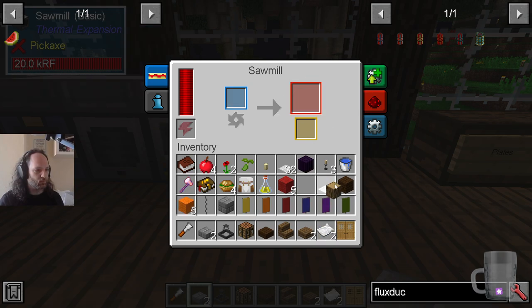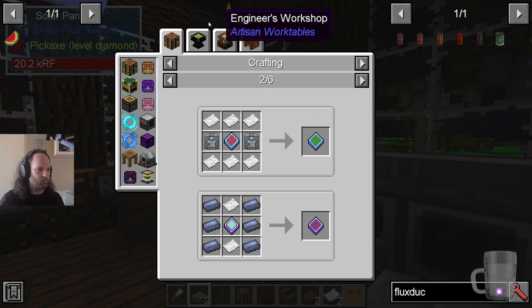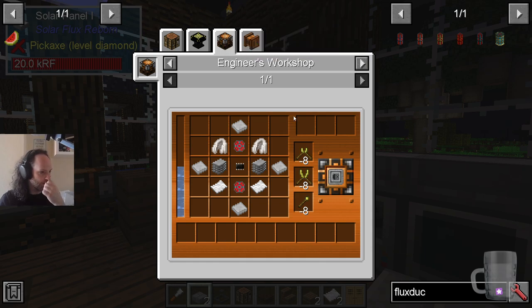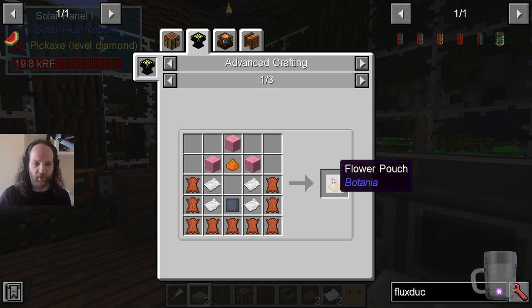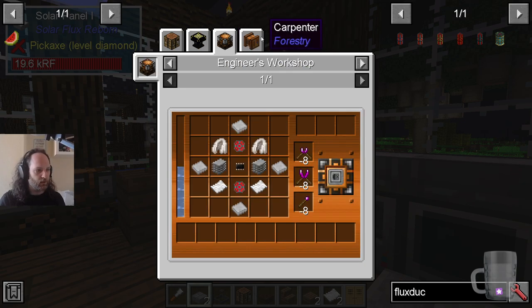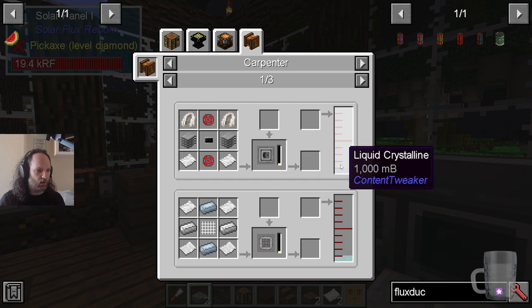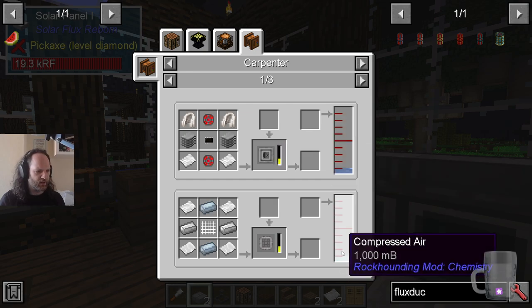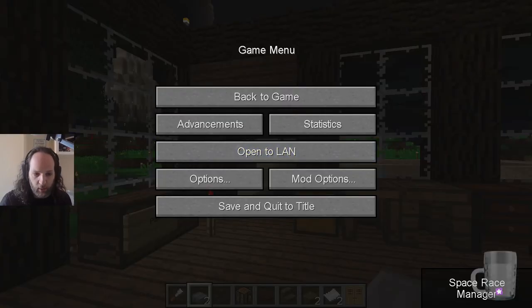We got wool cloth from Extra Panels, a filter radiation layer, and a flower pouch from Botania — that's one of the things we're going to be looking at. Botania is the mod that introduces all of the flowers that Lawrence is playing with. There's a lot of mana involved up there. Then the carpenter can basically do anything with some very expensive liquids.